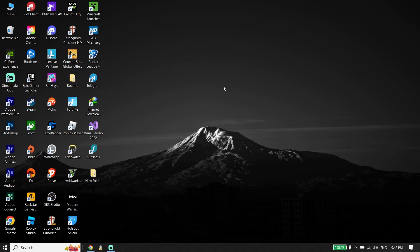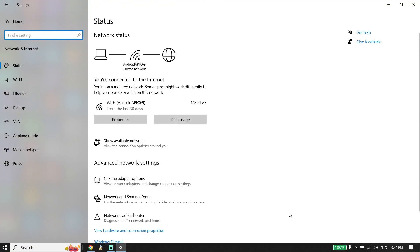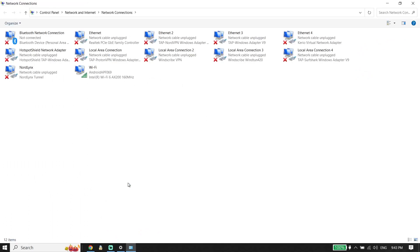To get lower ping when you're playing EA FC 24, first go ahead and right-click on your WiFi icon from the taskbar. Click on it and then click on 'Open Network and Internet Settings.' Then click on 'Change Adapter Options.'